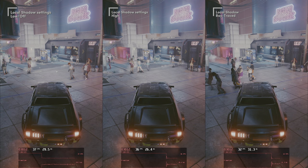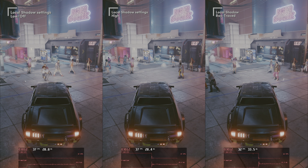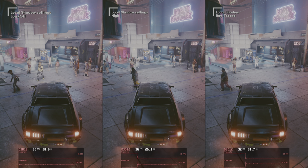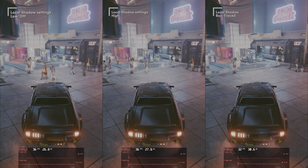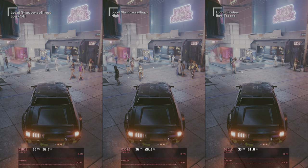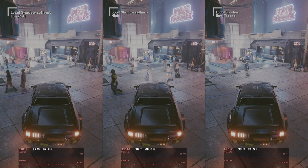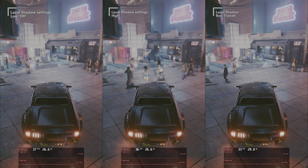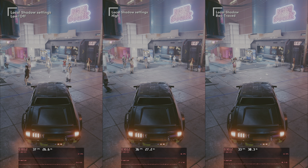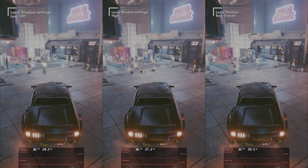Moving on to local shadows. You are looking at off versus high versus ray trace from left to right — combining the local shadow quality and local shadow mesh quality here. Off and high don't really matter performance wise. Ray trace does cost you about 13%. But those shadows do look nicer — a bit softer and with that a bit more realistic. And yes, I do often stand in front of my car with the headlights on to see how my shadow looks, so I know when shadows look more realistic.